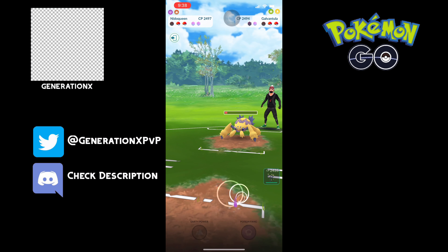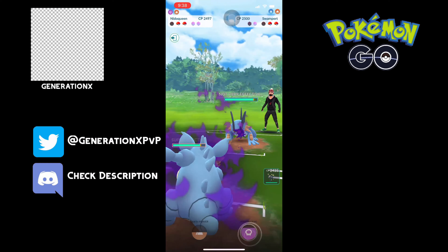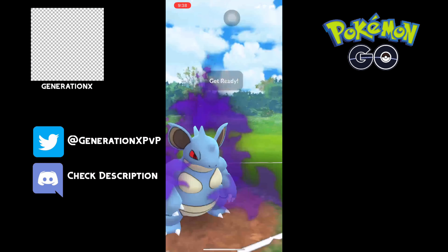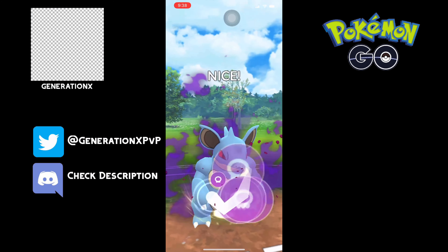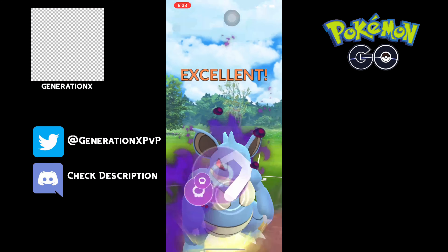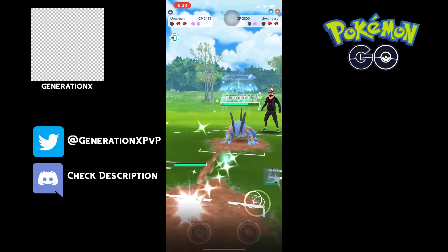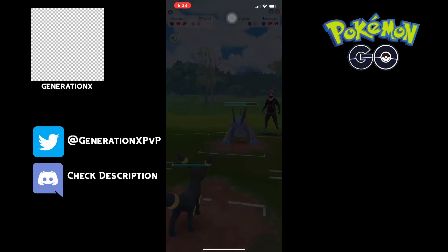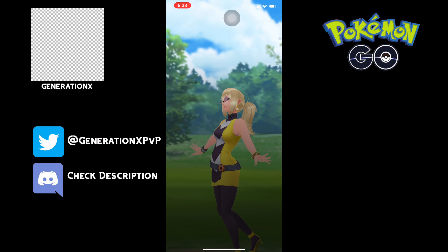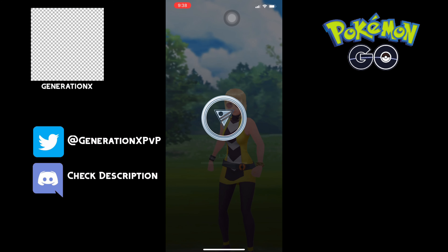Now we can come in and do the same thing to the Swampert that we did to the Mandibuzz — just lower its defense with the Poison Fang. Then we go ahead and bring in our Umbreon, and we're ahead on shields and the opponent concedes the match. Good game to our opponent.